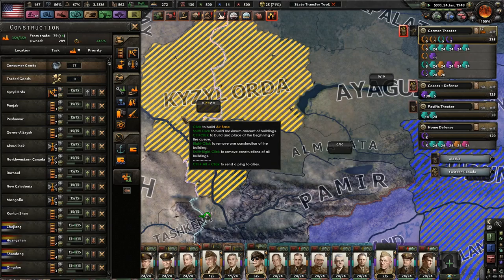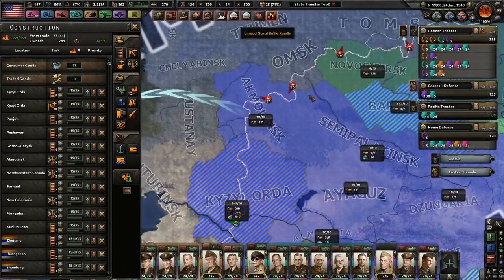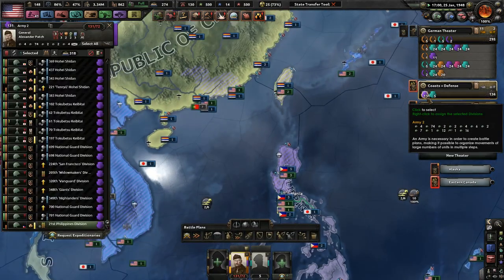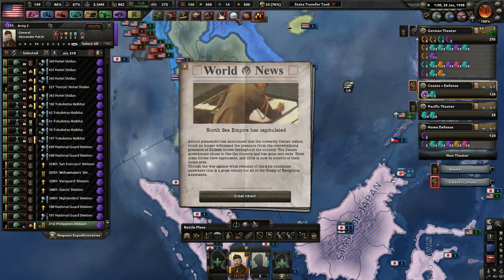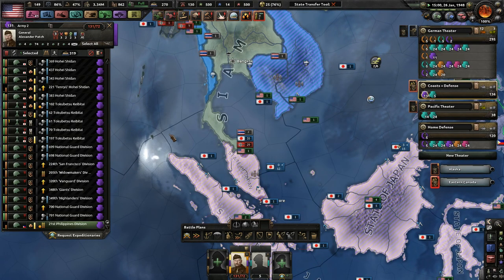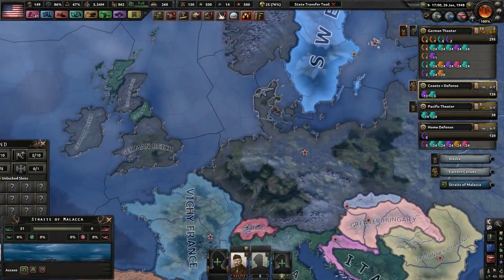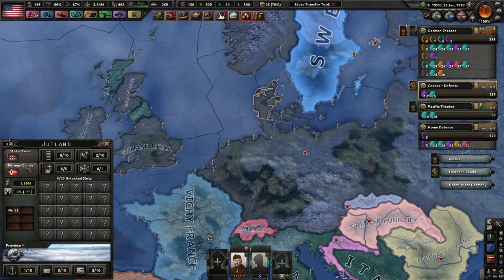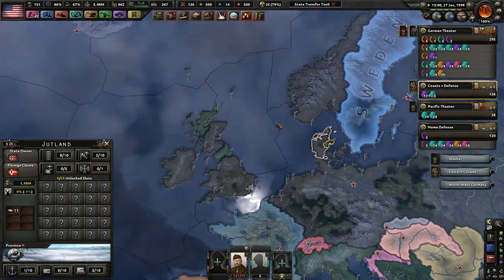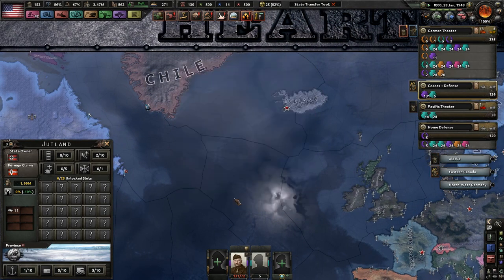We are pushing hard. We definitely need more infrastructure over here. The Philippine Division, thank you very much for joining. The North Sea Empire — wait, wait, wait. They took Greenland? So I guess the Germans took over Denmark earlier on and then liberated them just into over here.